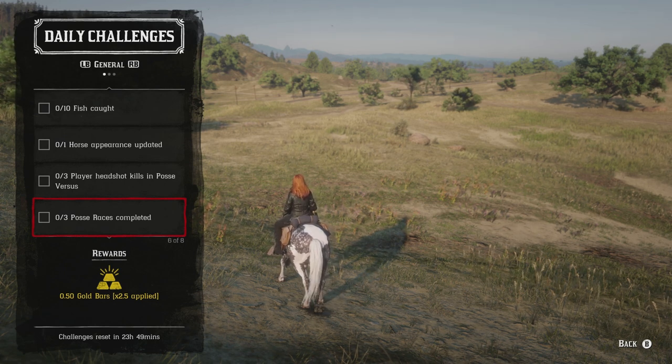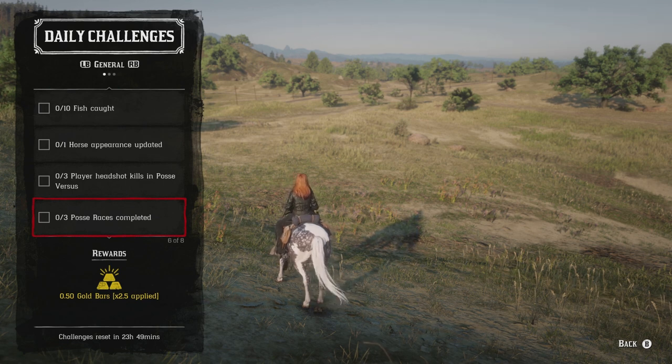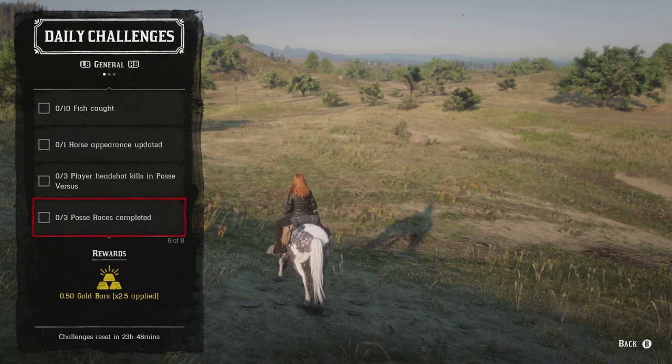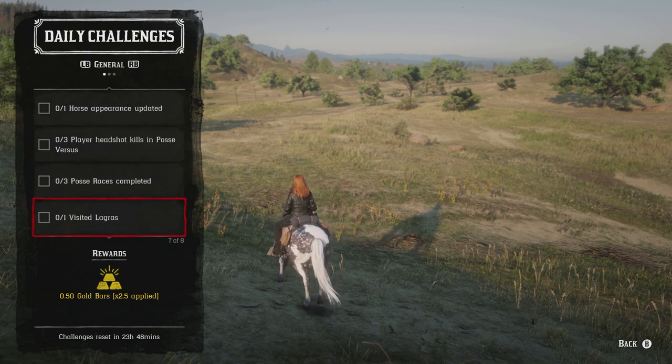There are two daily challenges revolving around being in a posse, so you'll need at least one other player. The posse leader can start a posse infighting or posse race — either counts toward today's challenges. The infighting can probably be done in one go, but you'll need three separate posse races, which just means setting a waypoint a decent distance away and racing. It doesn't matter who wins. If posse activities are grayed out, join a brand new session, then invite the other player and it should work fine.